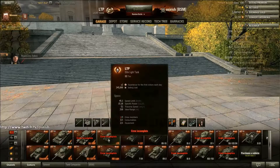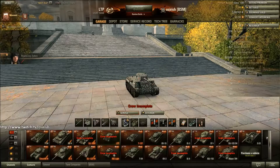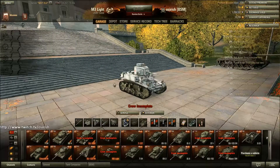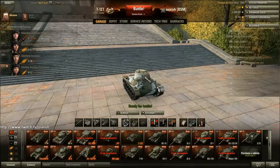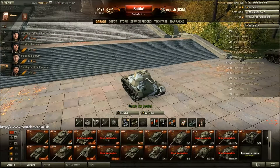Moving on, we have the LTP, which is a free tank. Crew layout is okay and it's not a bad freebie - I play it occasionally just for fun. The M3 Light is a pretty average tank that's pretty rare now, usually only given out as prizes or gifts. It was the original tank you got for completing the original tutorial. A lot of players sold it to get a free garage slot, but I kept it. As for performance, it's pretty average across the board. The T-127 is a tank maybe I should play more of - I've enjoyed my games in it, haven't played that many, but this thing can be an absolute beast, especially if you get it into a tier 3 game.